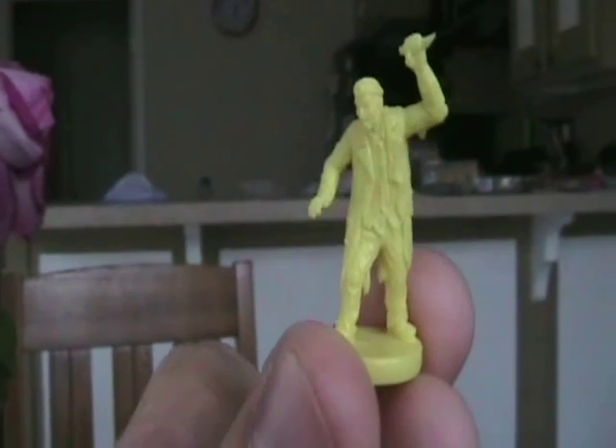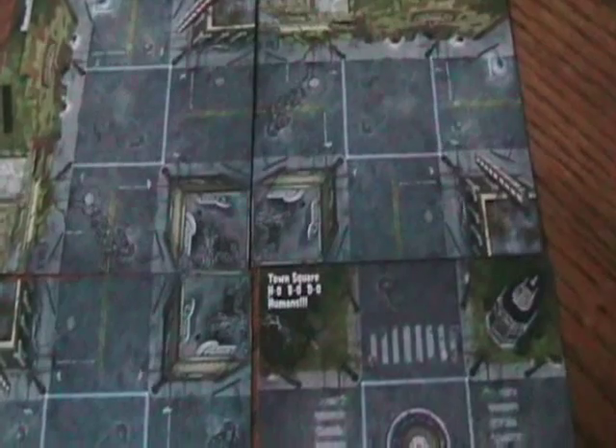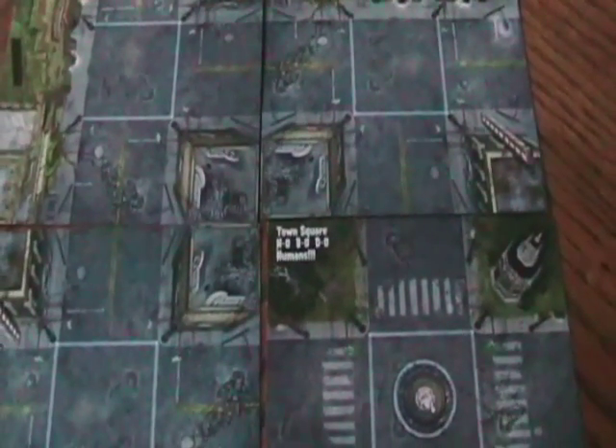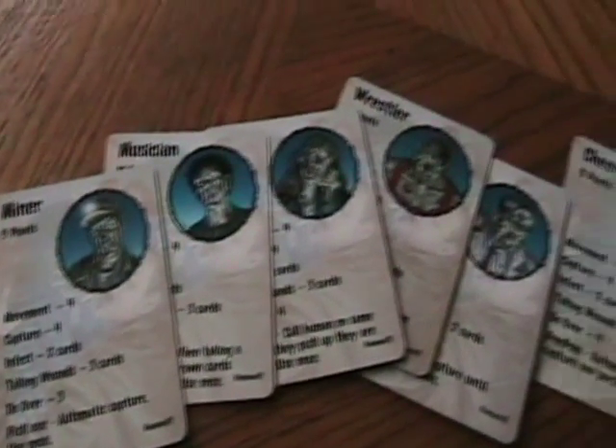Dr. Zombie, paging Dr. Zombie, come in please. As you can see, the tile setup is the same way that they do in Zombies. But look — instead of picking your characters, you have to draw randomly from these cards. Each card gives their statistics and a little special power that they have.